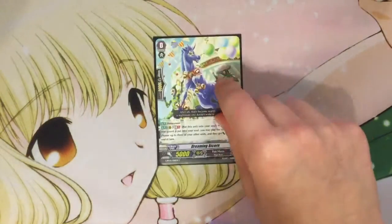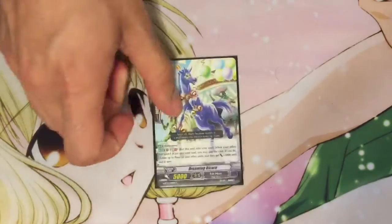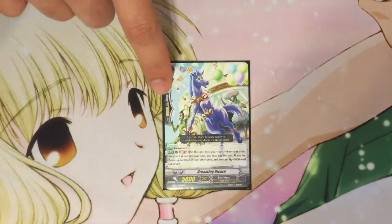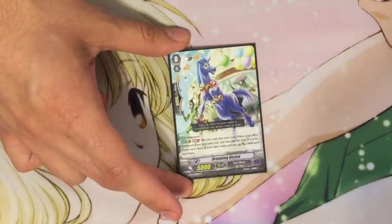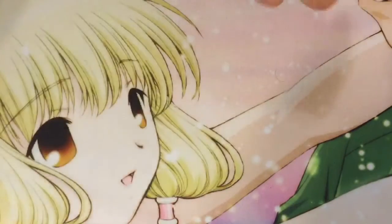For Grade Zeros, we run one Dreaming Bicorn — it gives plus 3000 power to three units. So just additional power to Alice if need be, especially with Beatrice, because with Beatrice on stride, the Alice that's attacking is still a 10k since you don't technically have Catherine on the vanguard.